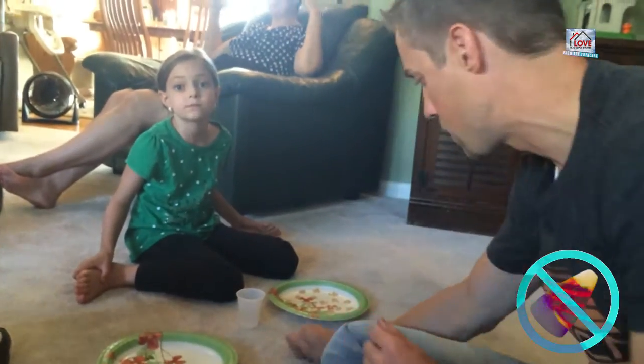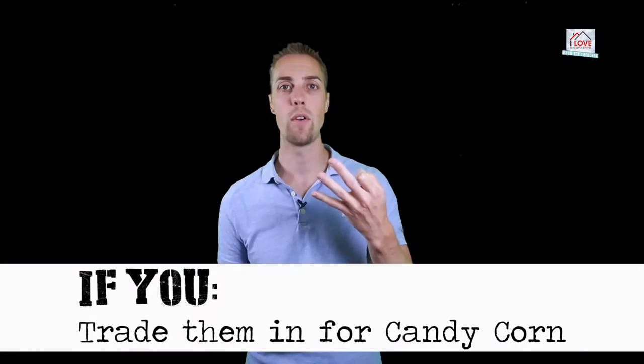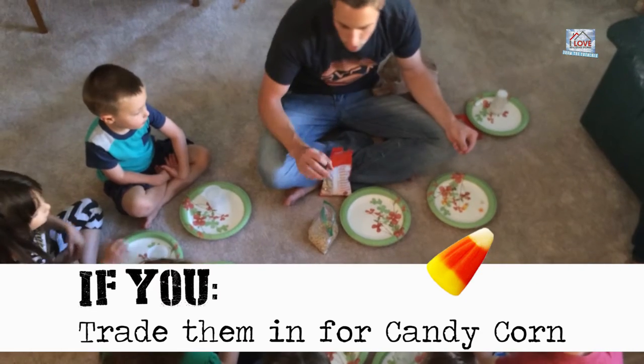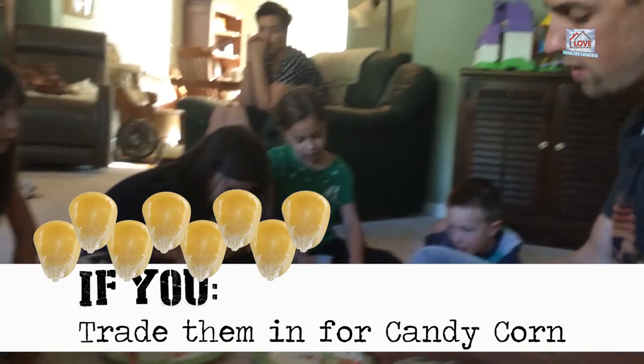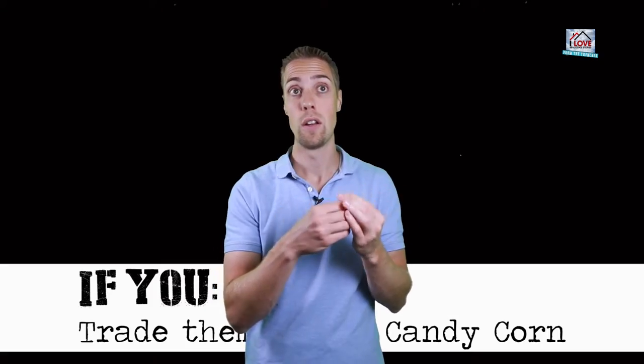Hazel has eight groups. Now, at the end of the game when there are no more rounds, you can trade in if you want. If you have three kernels of corn at the end of a round, they equal one candy corn. Hazel's got five, so she gets two. Seven kernels of corn equals three candy corn — you get a bonus for saving your kernels.